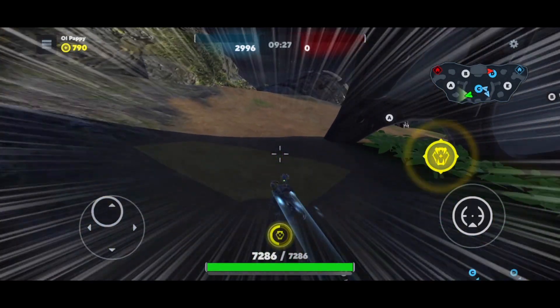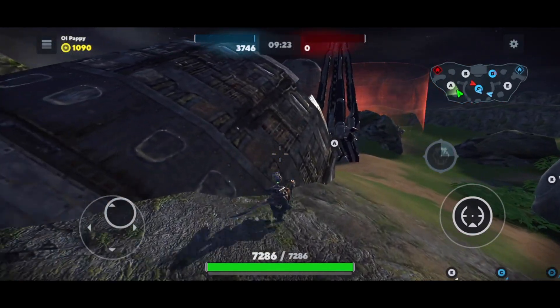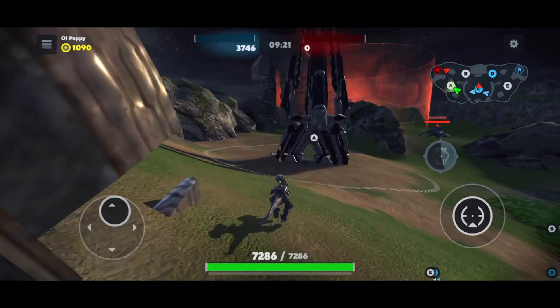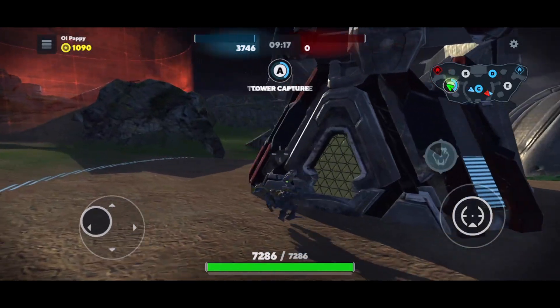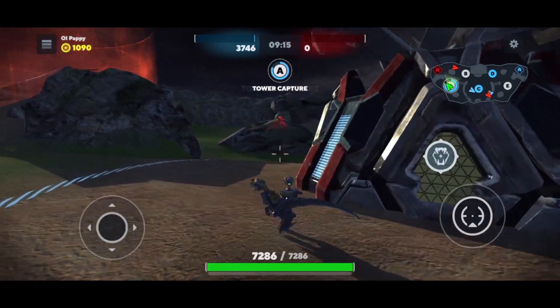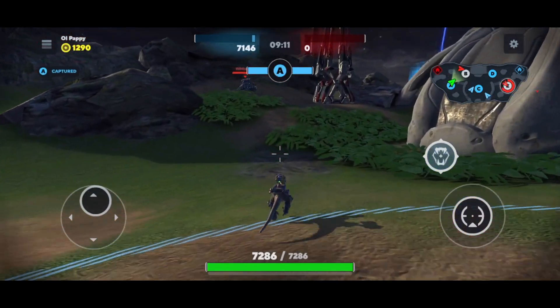The beacons that we have capped are in blue, the ones the bad guys have are in red, and then there are all the white ones which are not capped by anybody yet. What I'm doing is basically just looking at that map, and as soon as I see one that's white I'm going to run straight up to it.